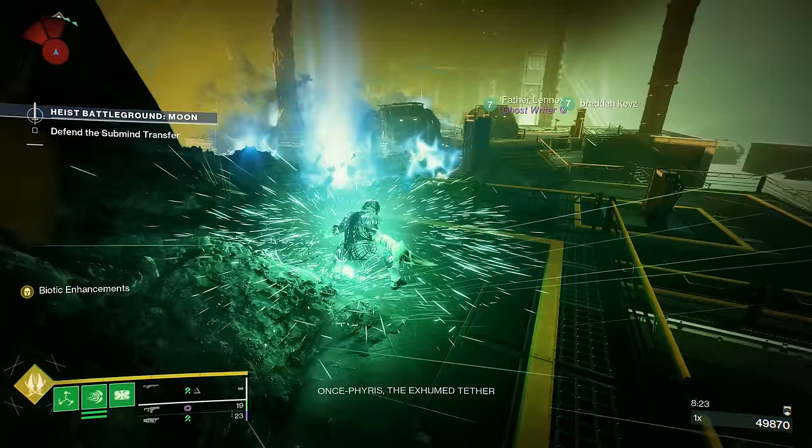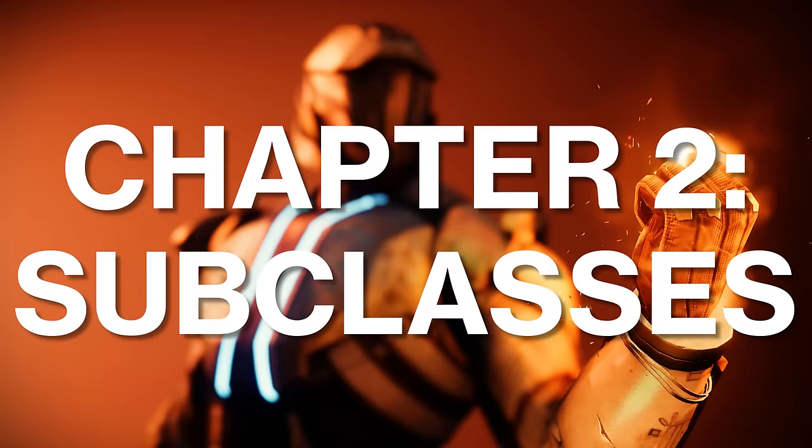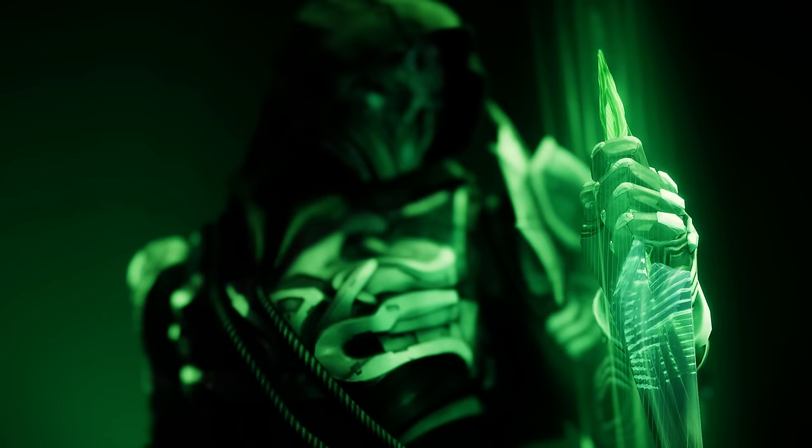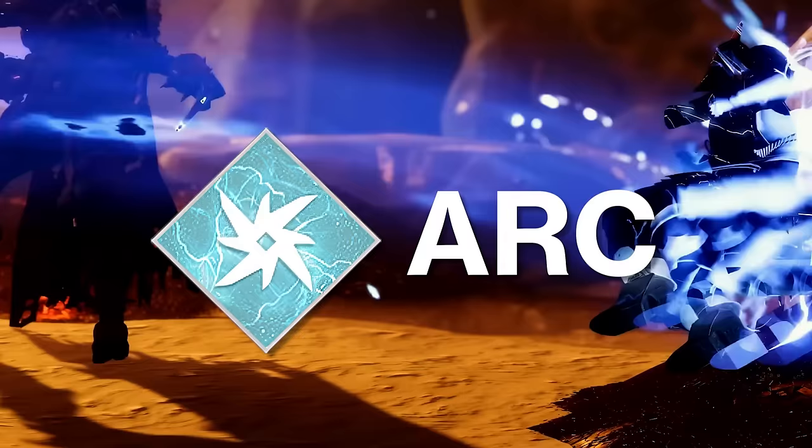Each class currently has five subclasses so you can easily build into them and swap between them at any time. There's Arc, Solar, Void, Stasis, and now Strand. Arc is the electricity subclass revolving around speed, chaining lightning, and disorienting effects.